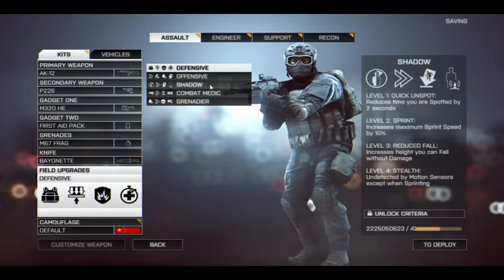The final universal field upgrade is called Shadow. Level one gives you reduced time you are spotted by two seconds. Level two is sprint, increasing your maximum sprint speed by 10%. Level three is reduced fall. Level four is stealth — you're undetected by motion sensors except when sprinting. I love the idea of any class being less detectable, but I'm not really crazy about the progression here. If I had my way, I'd rearrange it so level one is sprint, level two is stealth, level three is quick unspot, and level four could be something like reduced thermal signature so you don't show up on thermal sights quite as much. I think that would make Shadow a much more enticing field upgrade to pick.